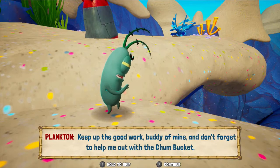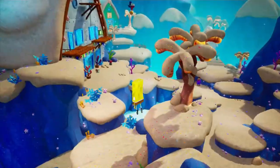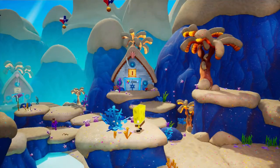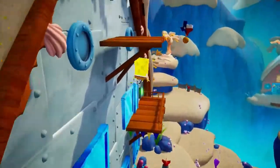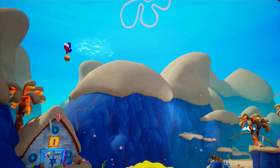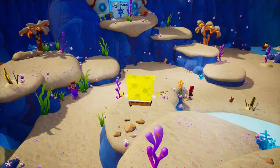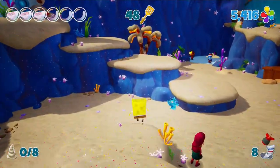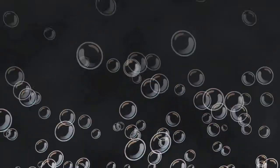Keep up the good work buddy! Don't forget to help me out with the chum bucket! Alright, so that's pretty much it for everything here. We're going to go into this first one — Guppy Mound, the first of three sliding puzzles. There are a bunch of socks, you have to do it under a certain time, you have to not fall to your death. It's crazy. We've got 70 seconds to clear this. Make sure to always get the box because you're going to need to come back up here quite a lot.